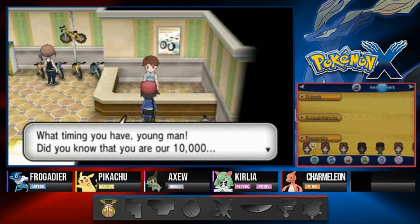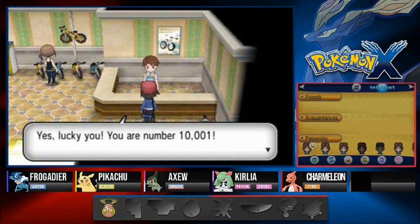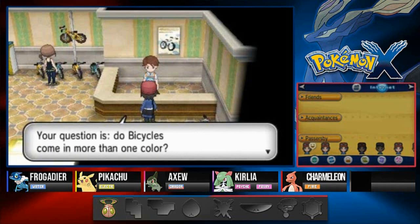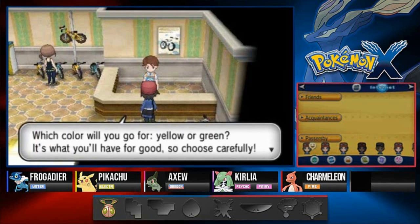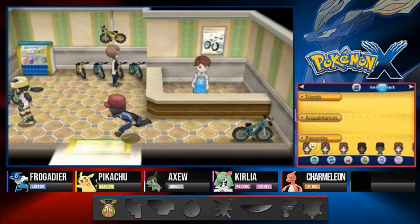At the cycling shop, the owner exclaims: 'What timing! You are the 10,001st customer since we opened! If you had been number 10,000 you would have gotten a bike for free, but as runner-up you still get a chance to win a bicycle by answering a quiz correctly. Do bicycles come in more than one color?' Of course they do! Correct! Now choose yellow or green. I'll go with green - got ourselves a bicycle!